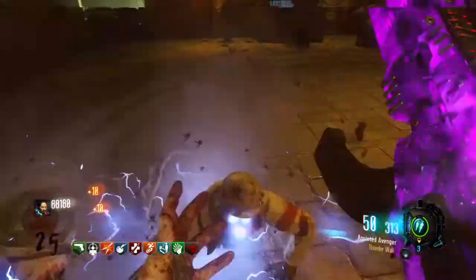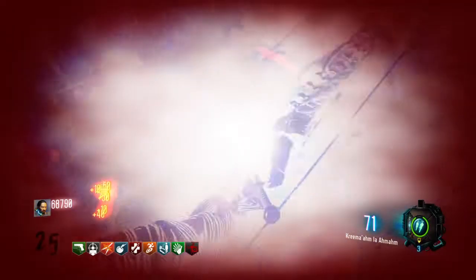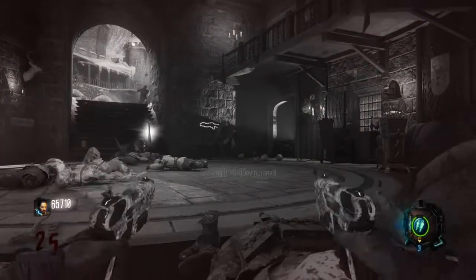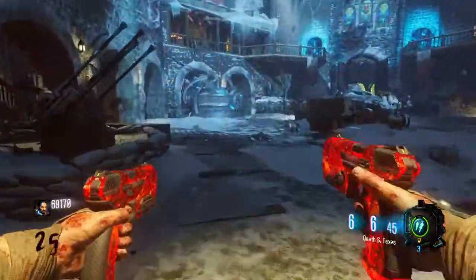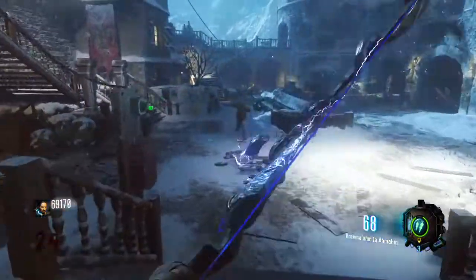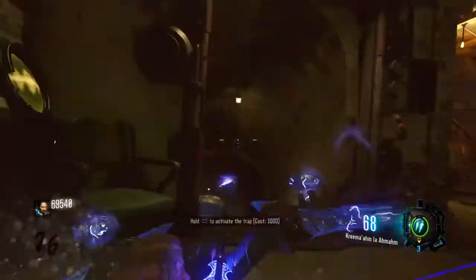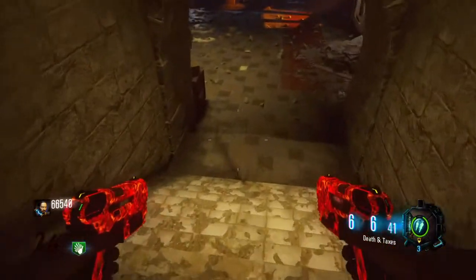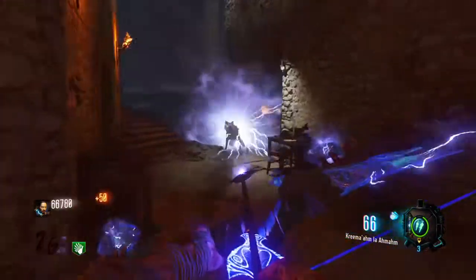Coming in at number 3, we have The Rees from Black Ops 4 and The Giant from Black Ops 3. I'll be honest, I didn't plan this top 5 before making it, so it was quite unorganized. With these maps you got your basics — just Juggernog, your 4 perks, your Pack-a-Punch, and the Catwalk. That's really all you get, but they're just nice maps overall.